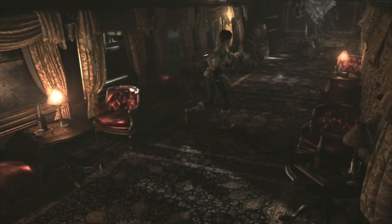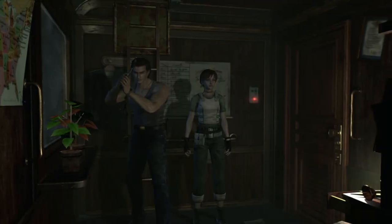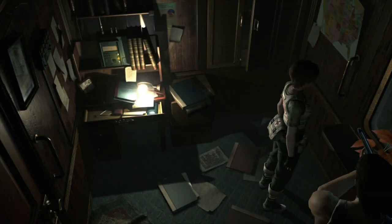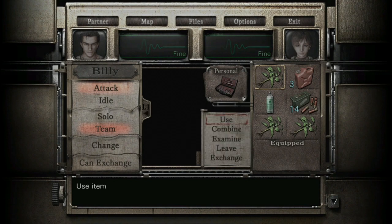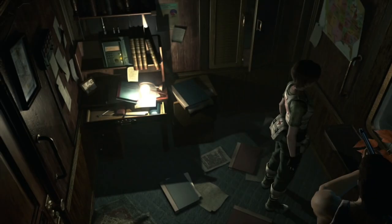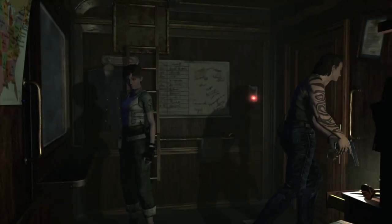Come on Billy - take Billy with you and climb down the ladder. Grab this green herb here - that's Rebecca. Then open your inventory and combine all three herbs - you're going to have two greens and then three greens. There we go, you've combined them. There's a trophy for doing all the different combinations of herbs by the way. Then grab this red one.